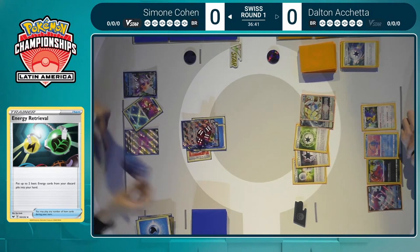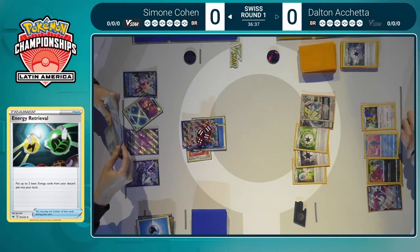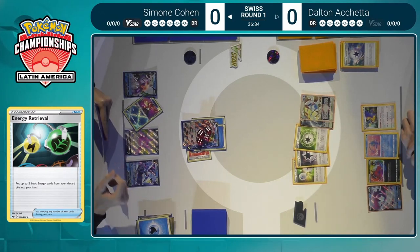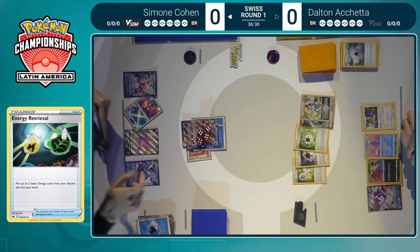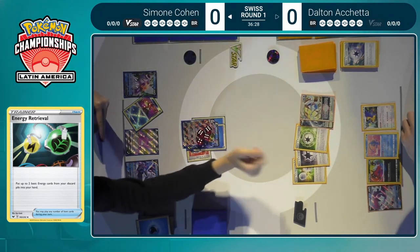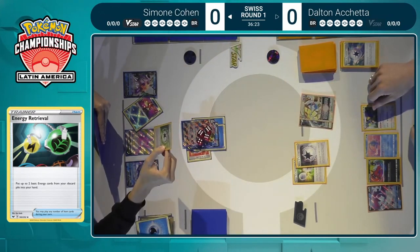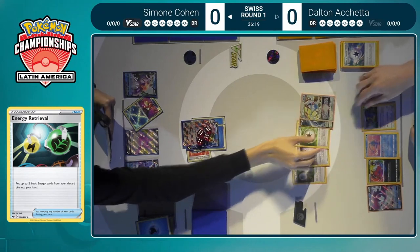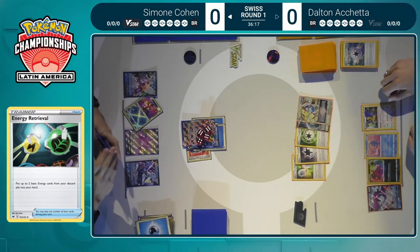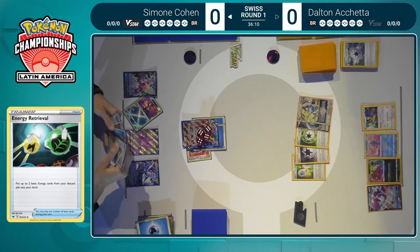V-Guard is such an important addition — it just makes Lugia that much more tanky, essentially having the effect of 310 HP for a two-prize Pokémon, which is absolutely insane. It's incredibly relevant in this matchup for the math, because if Kyurem discards three energies, you do 270 damage. With a Choice Belt that's 300 — just short. So that means you have to discard four energies instead. For the math, that's absolutely huge. But Simone does play an answer — Temple of Sinnoh.